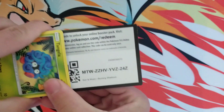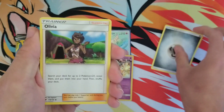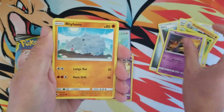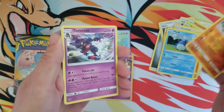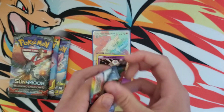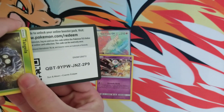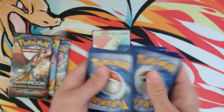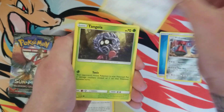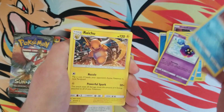We have Burning Shadows up next. Four to the front. Starting off with a metal energy, Rhydon, Tangela, Sandygast, Rhyhorn, Marill, and a Toxicroak. The video started off with some pure fire and then we've kind of been skunked. There was a holo pull, but we gotta keep trying. We got a few more packs left.